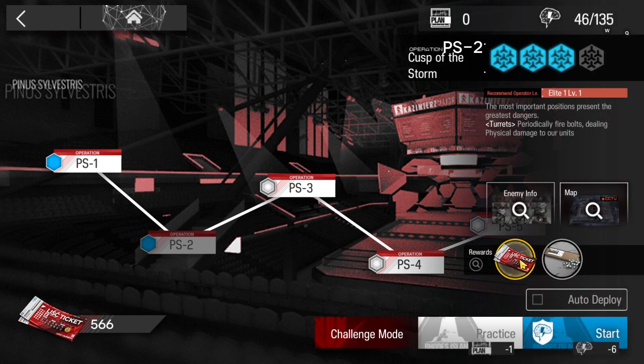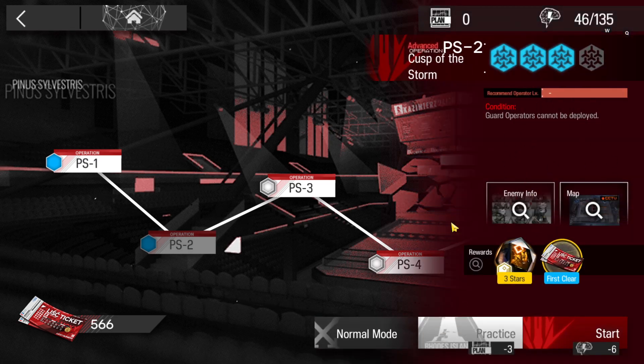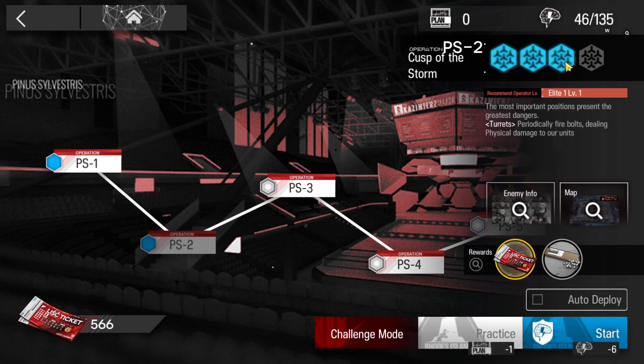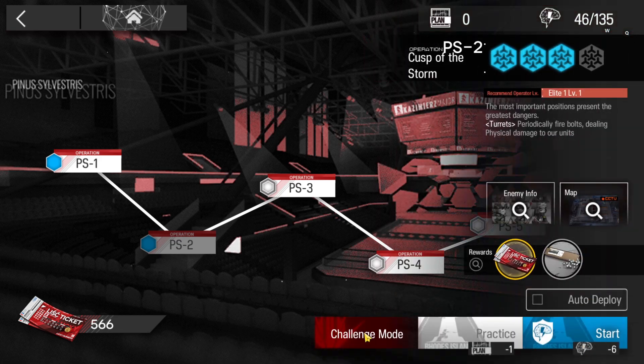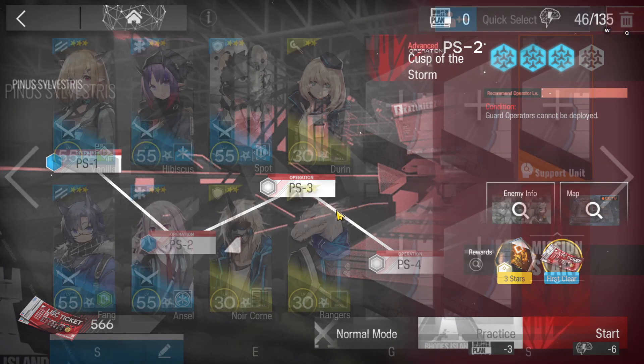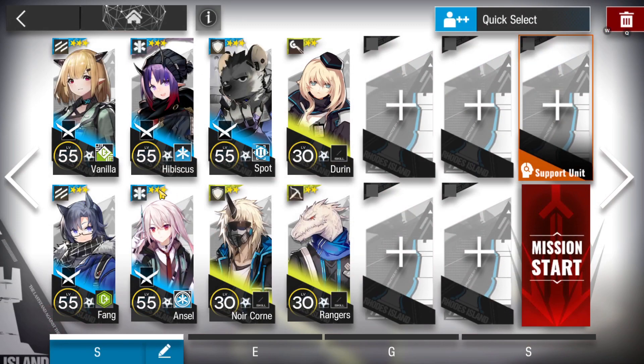Let's clear PS2 challenge mode. I'll directly do it in challenge mode, so it will work for the normal one as well. Just follow this — in challenge mode you cannot use the guard, of course. For normal mode just use the guards. This is the squad we're gonna use: two vanguards, two medics, two defenders, and two DPS. Let's do this.